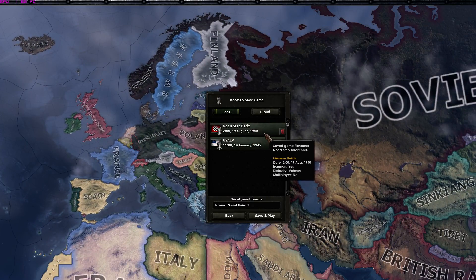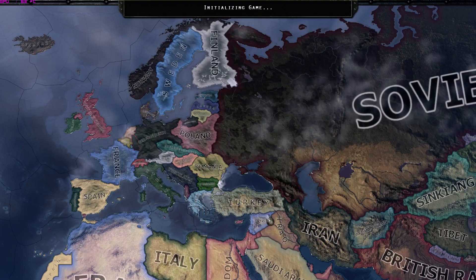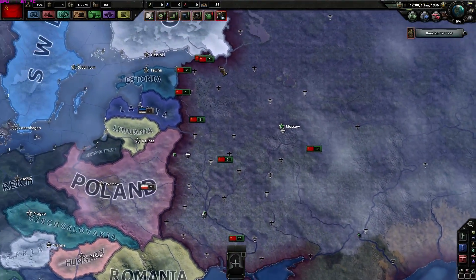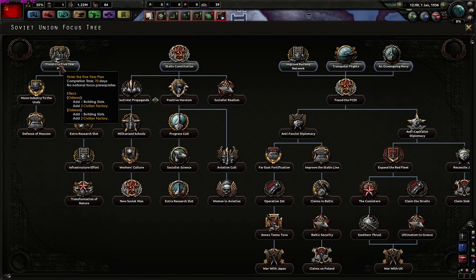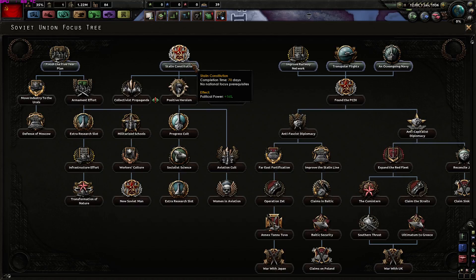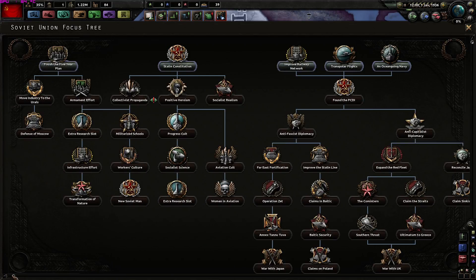We failed already, so let's rename it 'Not to Step Back', save, and play. Now, I'll probably only annex Finland if nothing else. We need to pick a focus first - we want political power, we want the Five-Year Plan, but we also want to get the purge back as fast as possible. I'll go for the industry because in the long term that will help me, then I can go for Stalin's Constitution. Let's go for the Five-Year Plan.